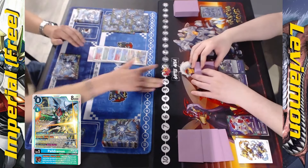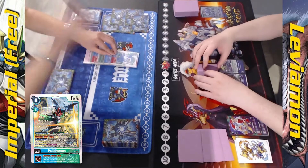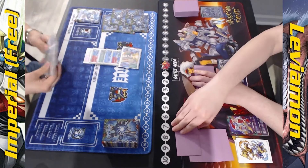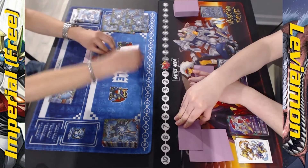He even gets the new Plyodramon. Since he's DNA, he technically applies a Stun to the opponent's board where the opponent cannot unsuspend next turn. May not be too relevant - at this point I don't think Levi'amon's developed enough for that to matter.